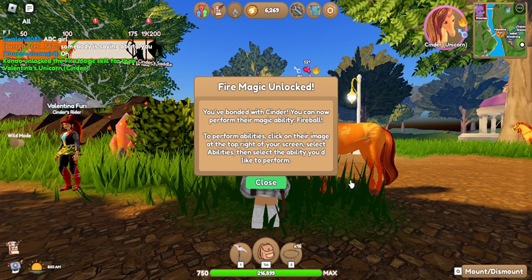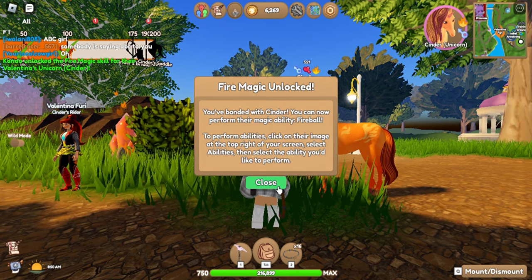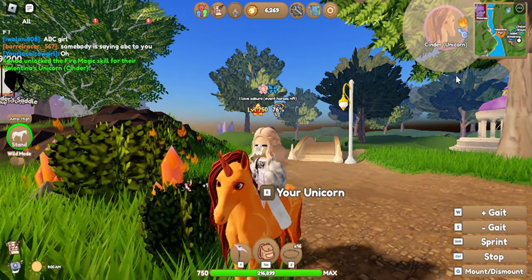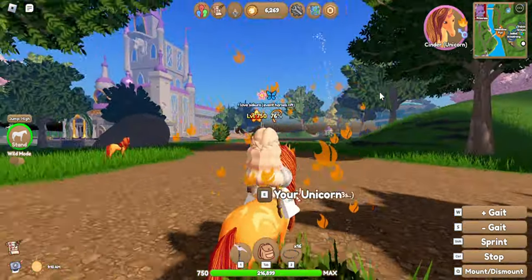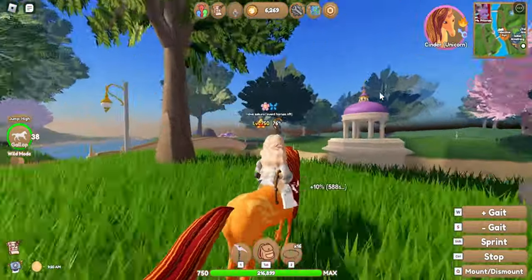You can now perform their magical ability, Fireball. To perform abilities, click on their image at the top right of your screen, select abilities, then select the ability you'd like to perform. So let's go ahead and select that — Abilities, Fireball. Whoa, that is so cool!